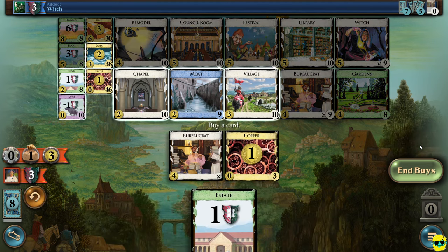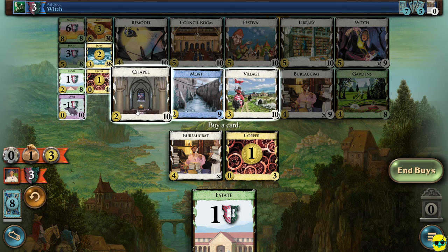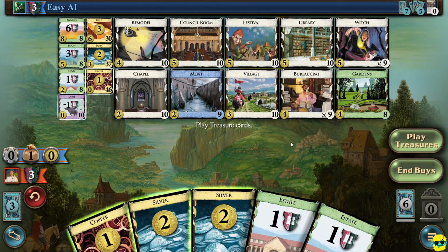We're going to play our treasures — the action phase is over. We have three money. What we can buy is highlighted and I'm actually still just going to buy a silver. They played a moat to draw cards and bought themselves a village. You could kind of see their turn pop up before they go if you don't want to look at the log.